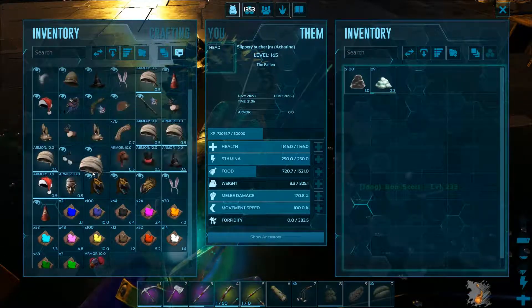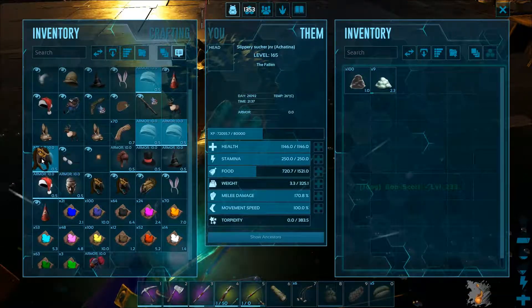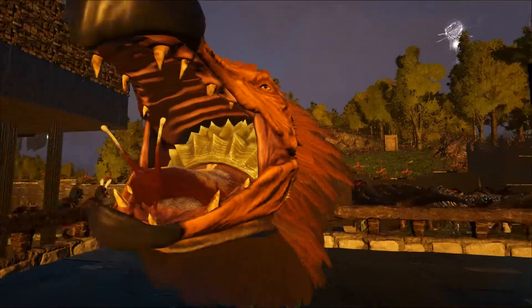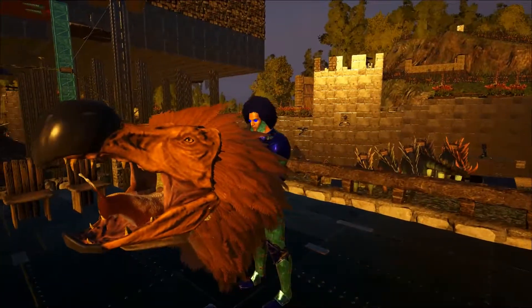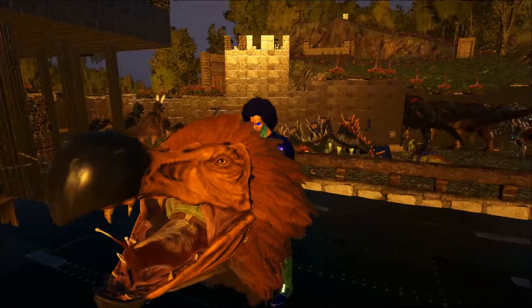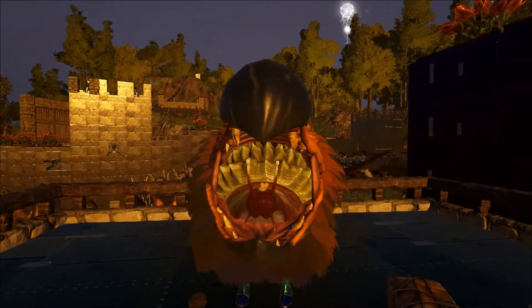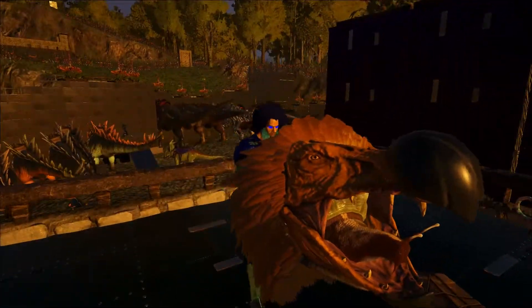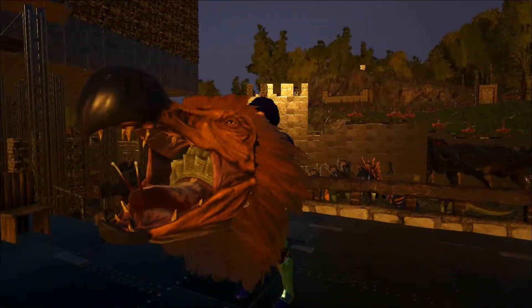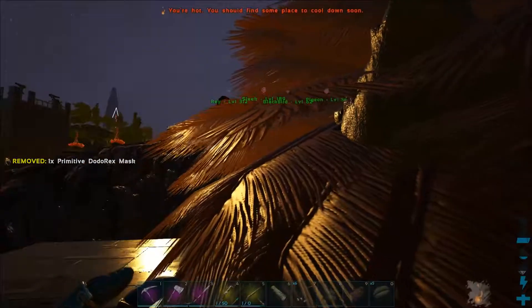I didn't think it would be that bad. Now here we have the Dodo Rex mask skin - let's put that on. Hahaha! That's just the face of the Dodo Rex and the snail's just sitting in his jaw. Hahaha! I like that one, that one's funny. Yeah, that's pretty cool. That's the Dodo Rex one.